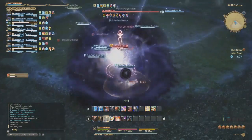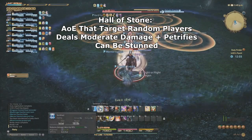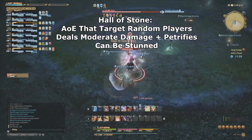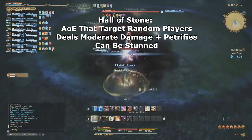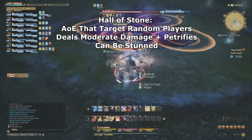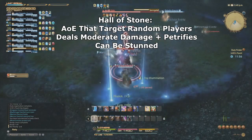Healers should Esuna and Leech the slow debuff off ASAP. Hall of Stone is Odin's next attack. When Odin begins casting this, AoE circles will appear around several players. If a player is hit, they will take a moderate amount of damage and be petrified for 10 seconds. As Odin's HP drops, more and more players will be targeted by Hall of Stone, and multiple AoEs may appear around the same player in sequence. While Odin is usually immune to stuns, this attack is actually vulnerable to being stunned, and therefore should be.